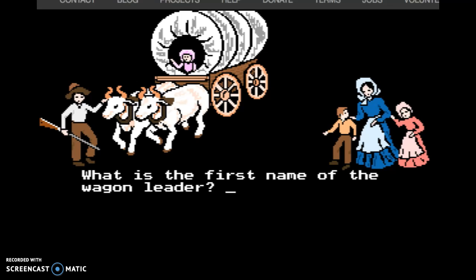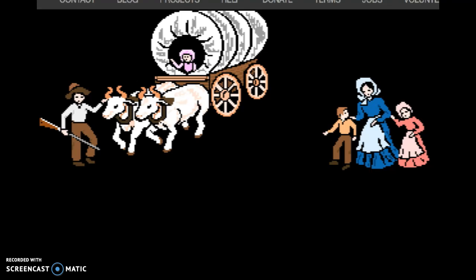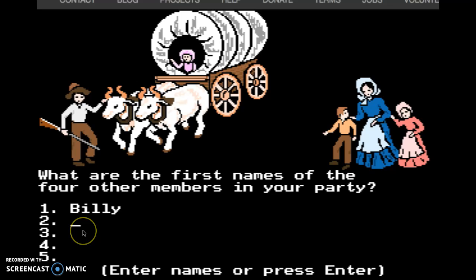Here's the first name from Wagon Leader. I'm going to make his name Billy. And I'm going to name the other four. So I got Billy, Alex, Amanda, Kelly, and Arthur.